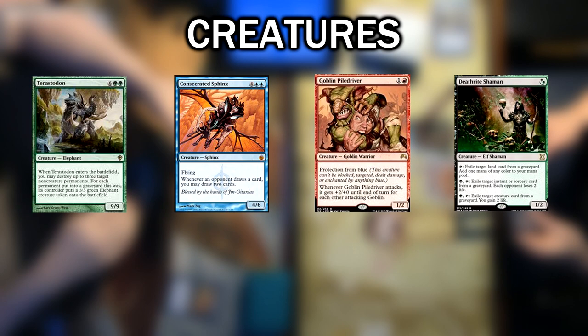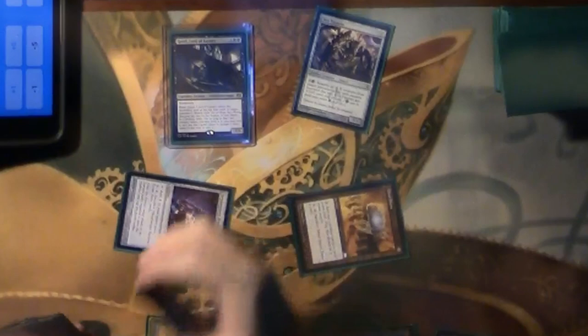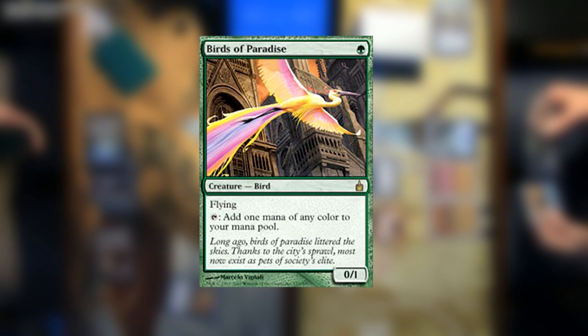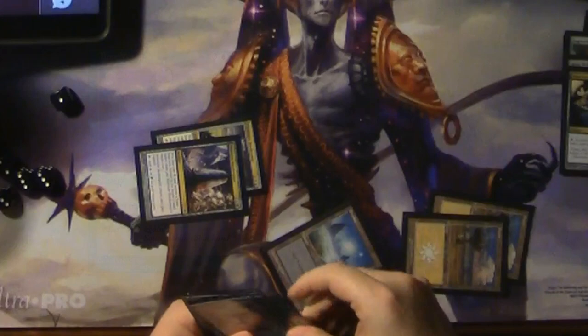Creatures are the next card type. Creatures are usually what people use to win the game by attacking the other player. When you play a creature, it has summoning sickness, meaning it cannot activate any abilities that require it to tap or attack until your next turn. To signify that a creature is attacking, you tap it during your combat step. Creatures can only attack other players or planeswalker cards. Some creatures have effects when they enter the battlefield — for example, Myr Battlesphere creates four other creatures when it enters. A creature like Scavenging Ooze has an ability that can be used at any time for one green mana. Bird of Paradise has the ability to tap and create a mana of any color, but since this ability requires it to tap, it cannot be done the turn it comes down.